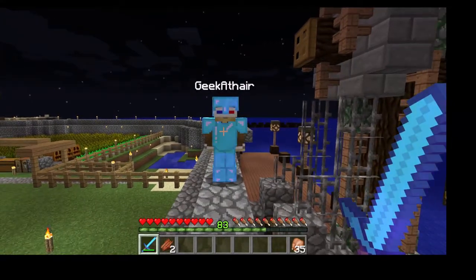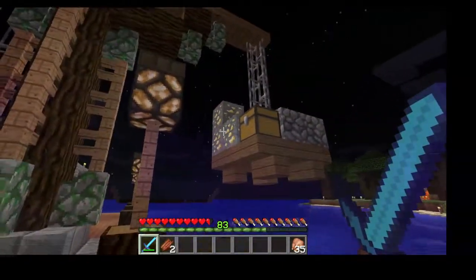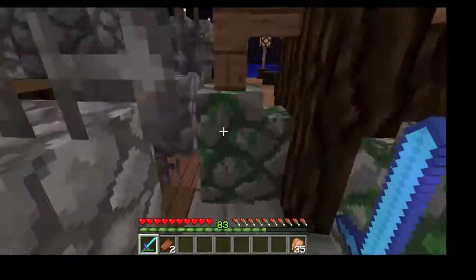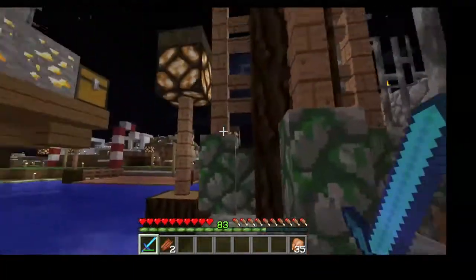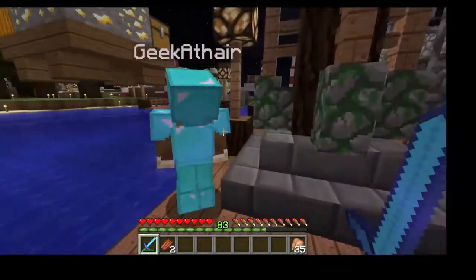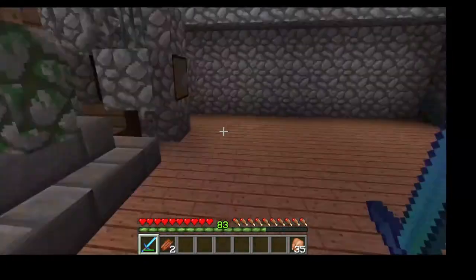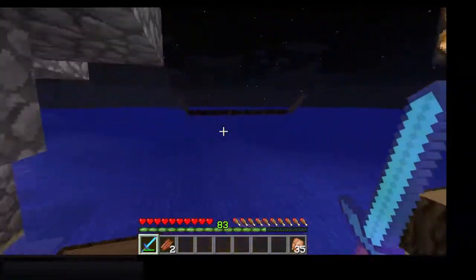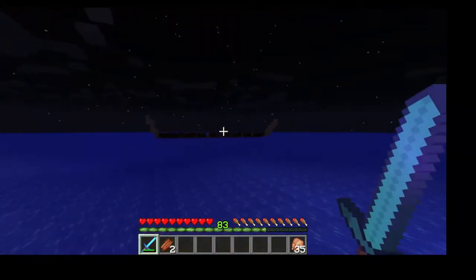They start by snooping around Josh's build area — a cool crane setup. Jeremy really likes the crane, especially having it full of ore and a chest, which is a pretty cool touch. Josh has also outdone himself, and he's building a ship over there — looks like it might be an older style ship.